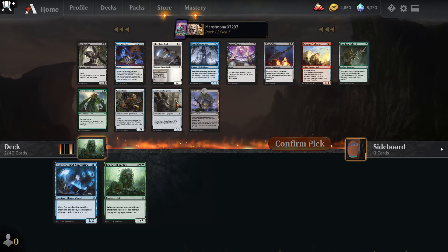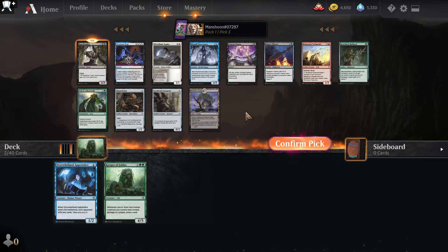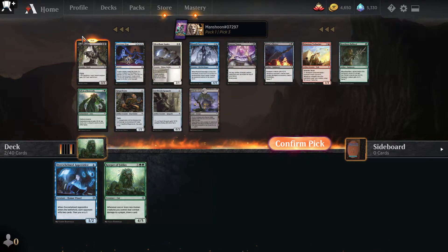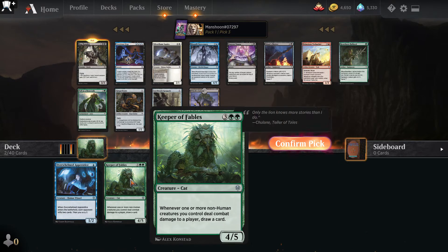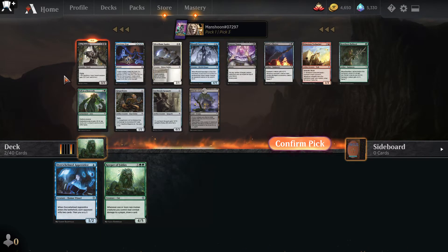There's a Bog Naughty — really good in a food deck but you have to have the food payoffs. Covetous Urge is an excellent card but it puts you in heavy blue or heavy black. I don't have the food synergies yet. Green-black food would be the archetype that would use my Keeper of Fables. A black-blue control deck is not impossible, but Bog Naughty isn't great unless we're in green. I'm going to take the Bog Naughty.